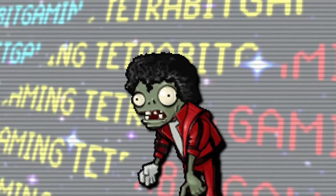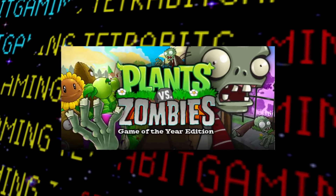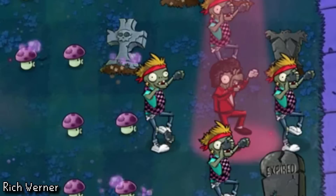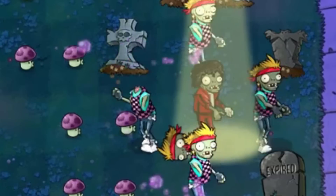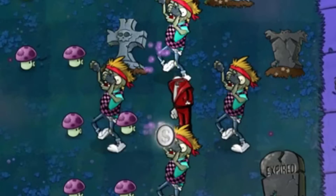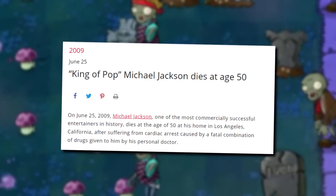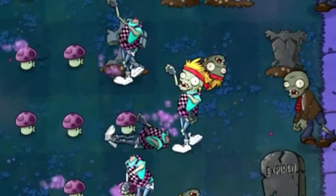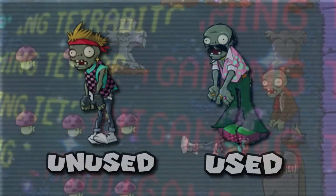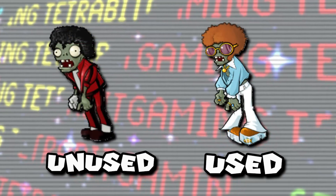That sure looks like a certain 80s pop star — and yeah, before the Game of the Year update released in 2010, the main Dancing Zombie and the backup dancers looked quite different than they do now. Both were an obvious reference to the music video of Michael Jackson's Thriller. In addition to the estate of Michael Jackson apparently objecting to this overt reference, Michael Jackson actually passed away around a month after Plants vs. Zombies originally released. So ultimately the Thriller costumes were changed to more generic 70s attire, and now the Dancing Zombies look nothing like Michael Jackson.